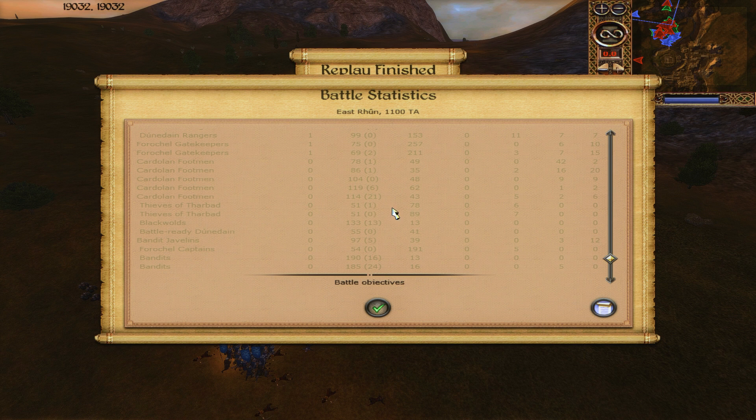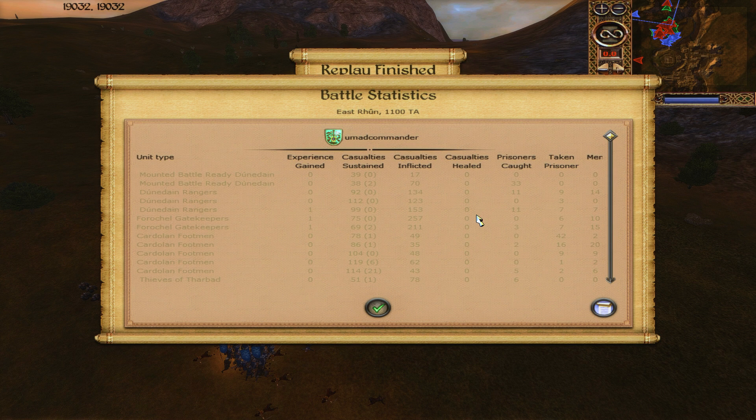The Thieves of Tharbad were only in the battle right at the very end dealing with a huge death blob of Dale's forces, yet they were still able to get nearly 100 kills each — pretty good for a unit of 50, and they had chevrons by the end. The Blackwolds unfortunately only got 13 kills because they were up against a unit they really aren't designed for. The Bandit Javelins getting 39 kills, most on Blackback Berserkers, is very good for them. The Bandits managing to get any kills against Warlords of Umbar and Blackback Berserkers is very impressive. The Forest Shell Captains were easily my most effective infantry unit, as they always will be for Eriador — they're in the same mould as the Haven Guard.